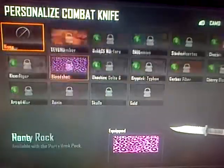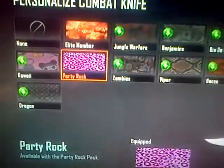I didn't show you this — if you press the back button, it says personalized knife. There you can pick one, but I don't use my knife so I ain't got any. All I use is this one, the Party Rock.